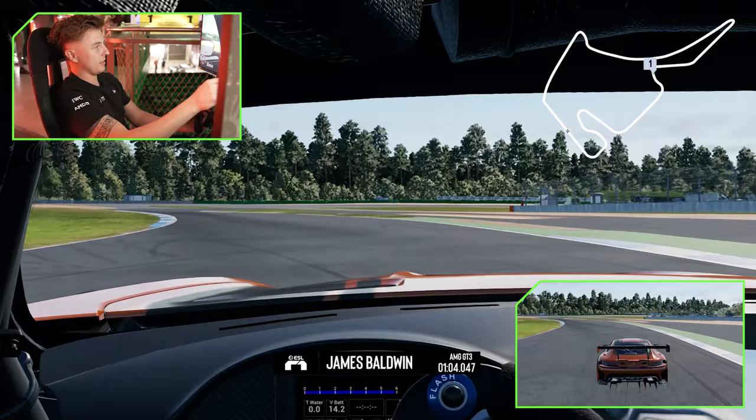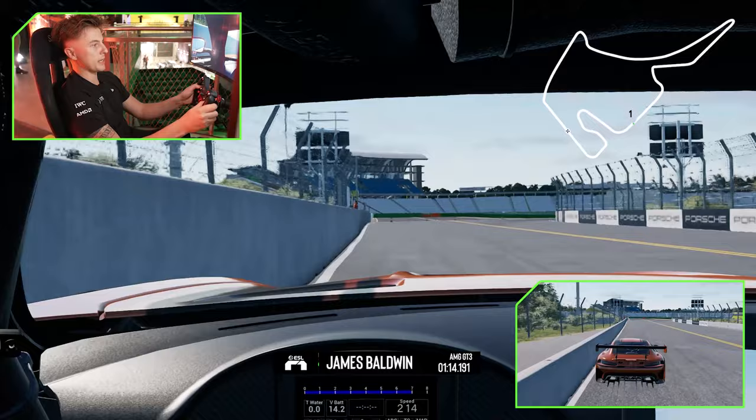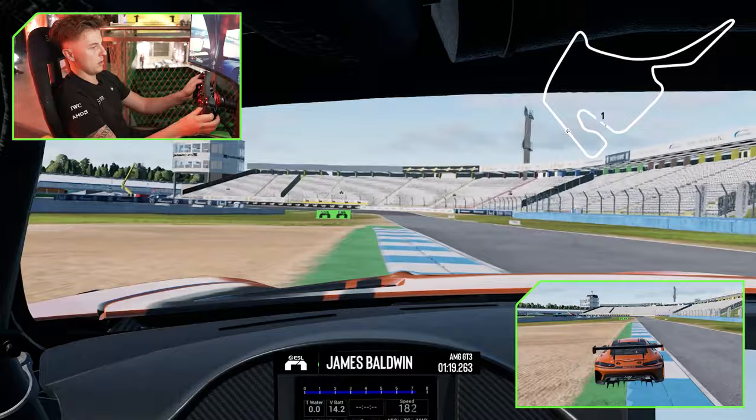Going into this 90-degree left, brake where the kerb ends on the right, down to second. Get a decent exit there. Use the kerb on the left to get a late apex for this right — you can run a bit of the exit kerb — before getting into the validation zone, going into sector three, down to third. You want to hook this right-hand kerb up quite a lot.